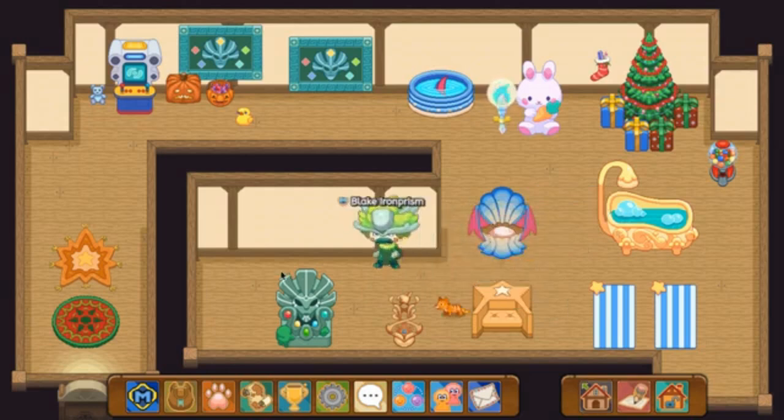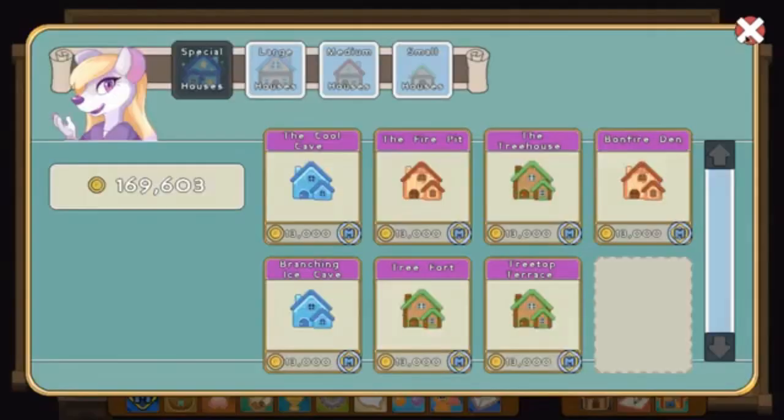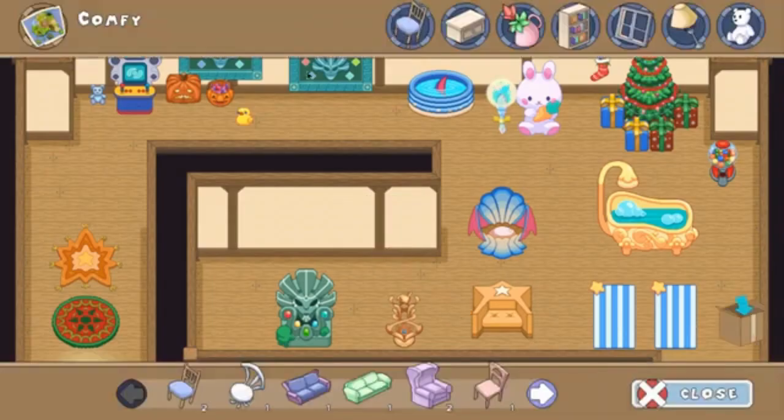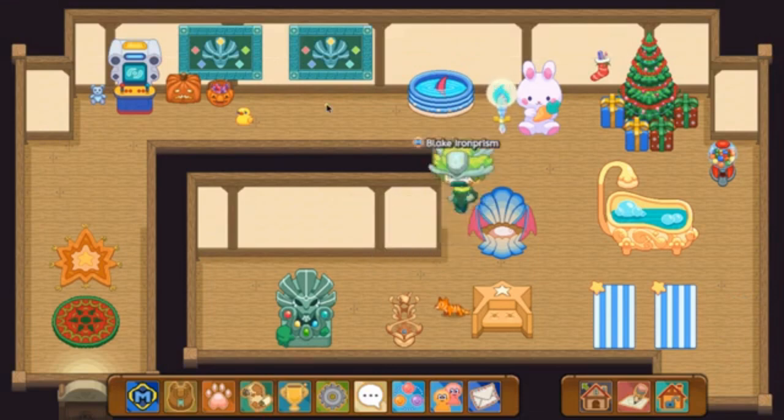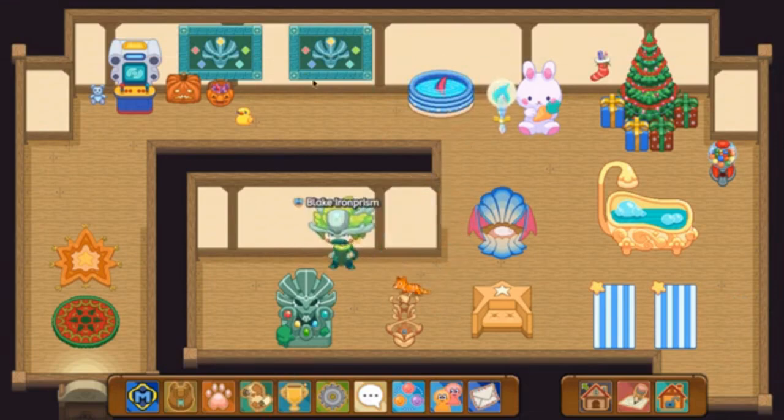I'm at my house right now and as you guys can see, you might notice some Prodigy Harmony Island furniture. You are correct, because there is some Harmony Island furniture — we've got this awesome ancient furniture item as well as these two tapestries, and there's a bunch more furniture to be collected.